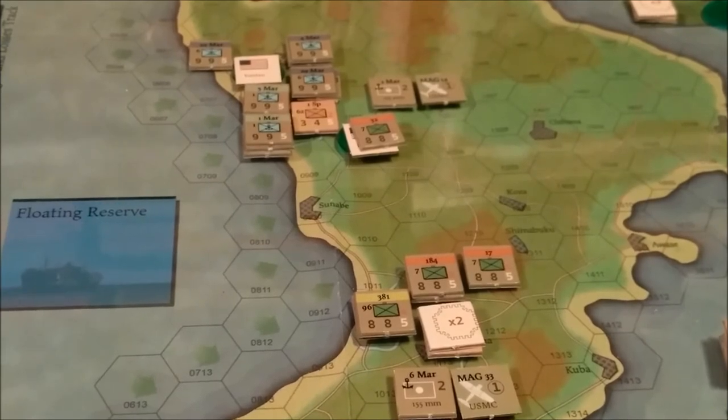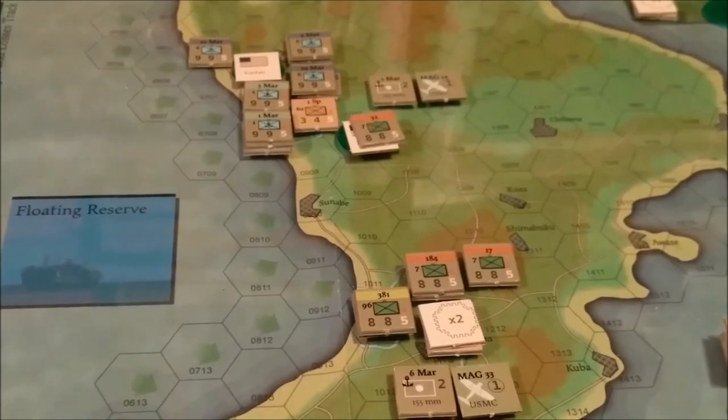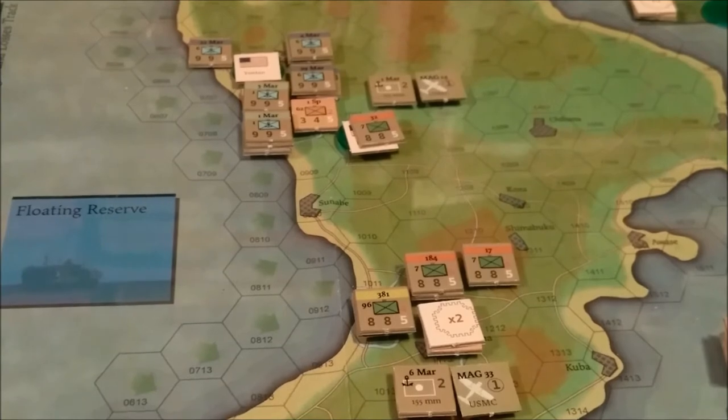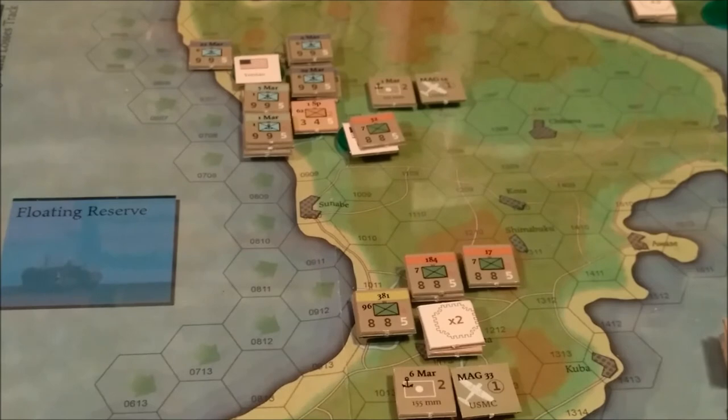We are now at step four of the sequence of play in the US player's turn. I'm probably only going to play out the US player's turn to give an idea of how the game mechanics work. There are a few different things for the Japanese player, but I'm basically going to show how most of the major mechanics work. This is the movement phase for the US player.